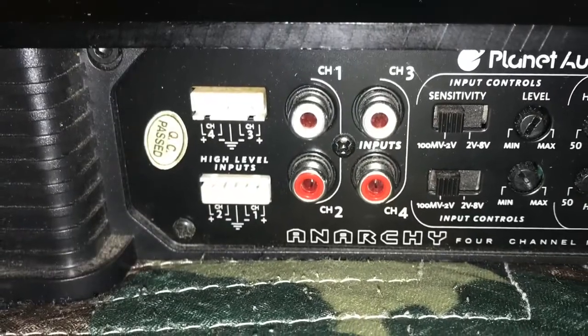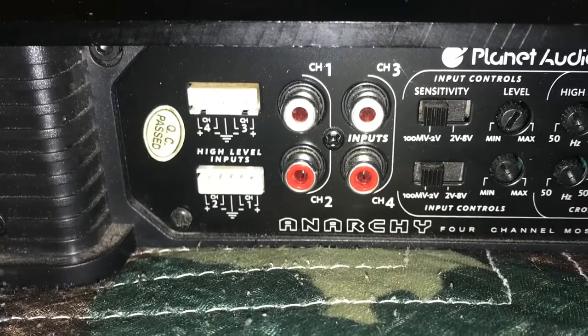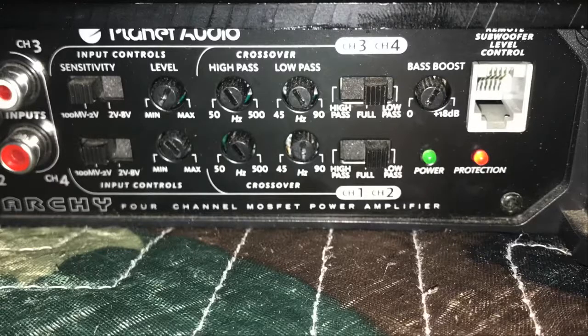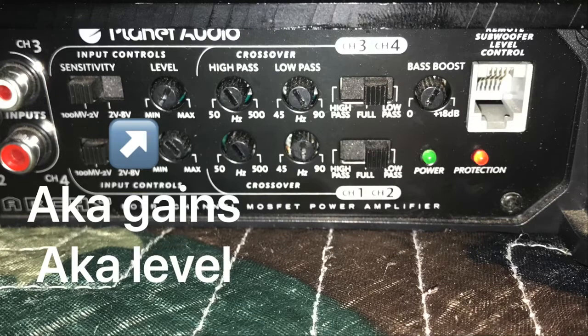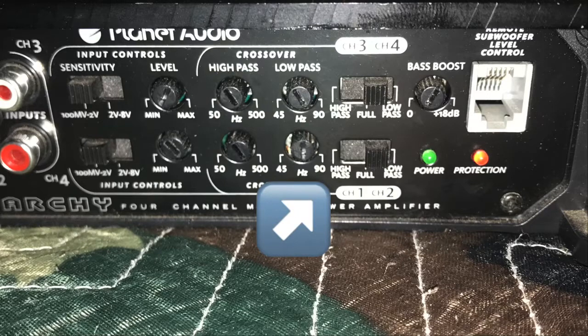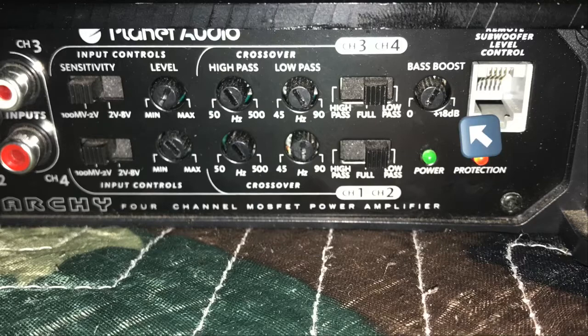On the other side of the amp you have inputs. You can use either high level inputs or RCA cables. Then you have the settings — there are two different rows. One row controls channels 1 and 2 and the other controls channels 3 and 4. For the settings you have a sensitivity switch, gains knob, high pass and low pass knobs, and a switch for controlling high pass, full pass, or low pass. You also have one bass boost knob that goes up to plus 18 dB.